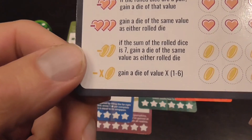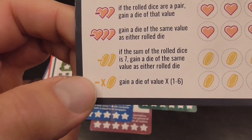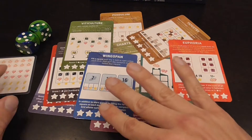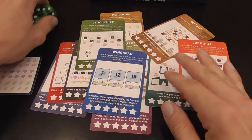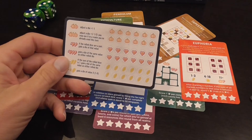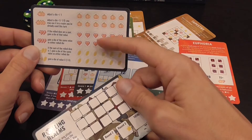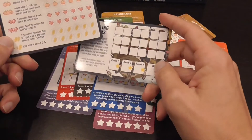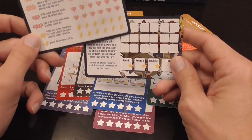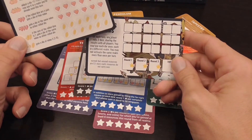Coins also give you extra virtual dice. But here's the catch: resources do not carry over between rounds. At the end of each round, every resource you collected but didn't spend on advantages is worth zero to one points. That's where you get scores like 14.2 or 11.9 at the end of a round.